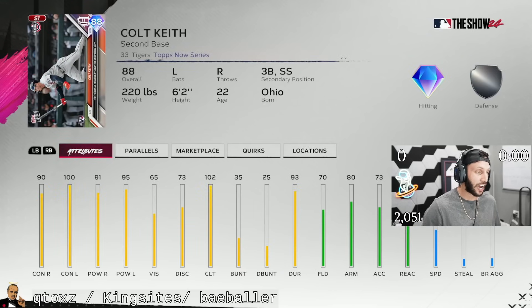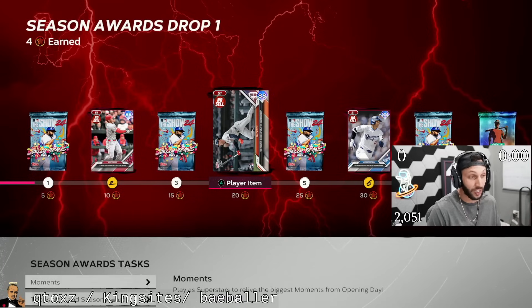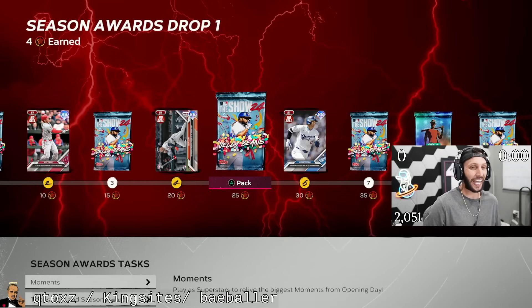This Colt Keith card is actually phenomenal for an 88 overall. He has 45 speed. People said you need 44 and under for that Aeronauta boost, or else this card would be one of the best hitters in the game with that boost.